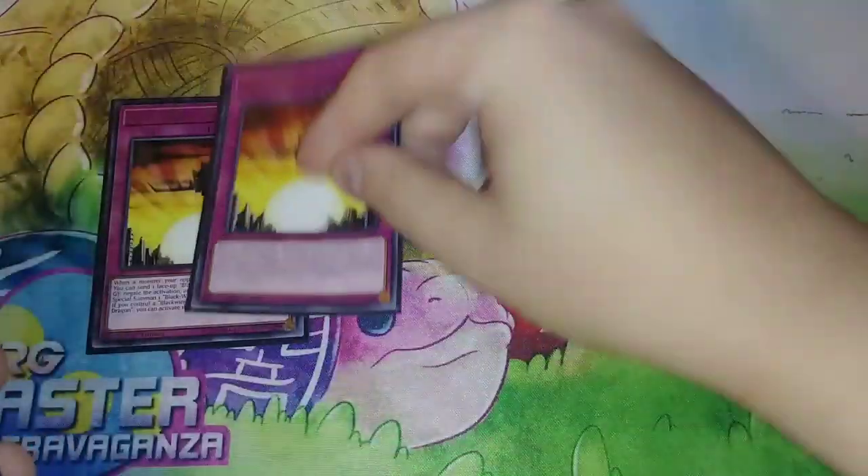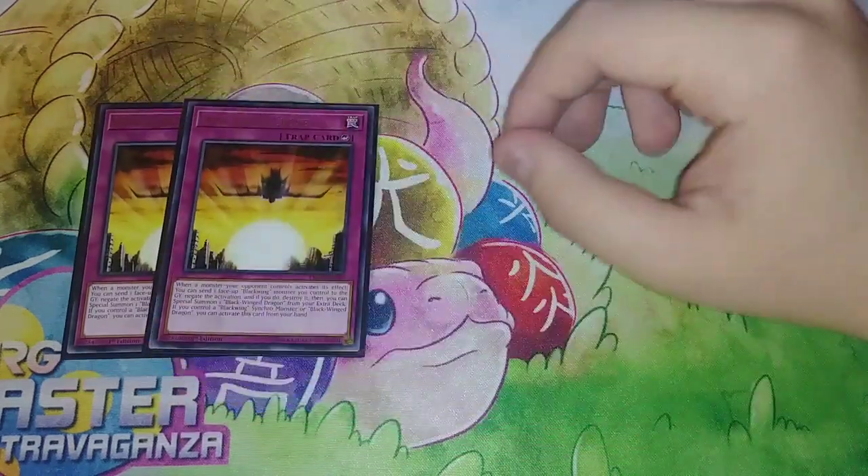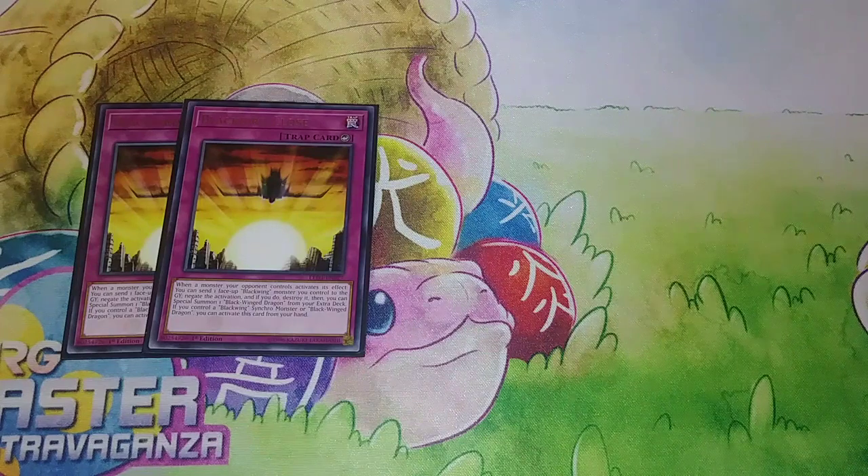For traps, we're playing Double Blackbird Close. This card came in really clutch — it's so good to negate monster effects, and this deck actually has a lot more negation than people admit. With just one or two more cards this deck could be really meta again. Blackbird Close also lets you special summon the Blackwing Dragon monster from your extra deck, which is really busted. I do play one copy of Blackwing Dragon for that, and it actually came up in the tournament where I special summoned Blackwing Dragon and ended my opponent's game.